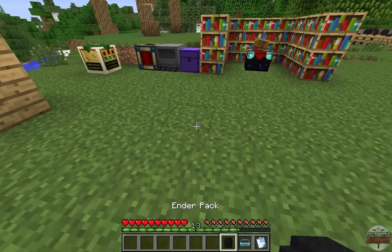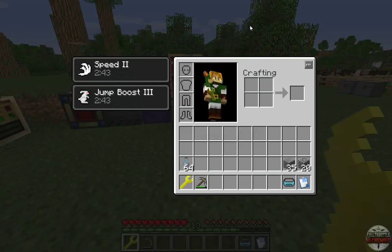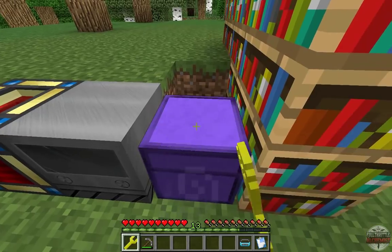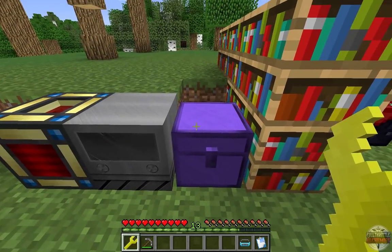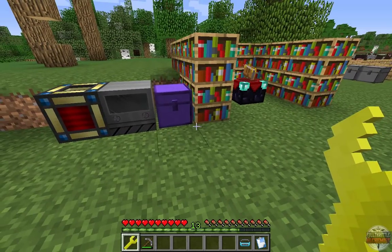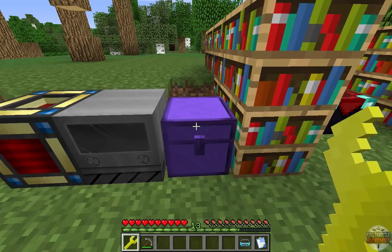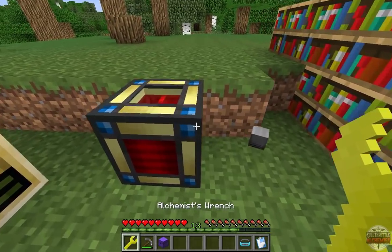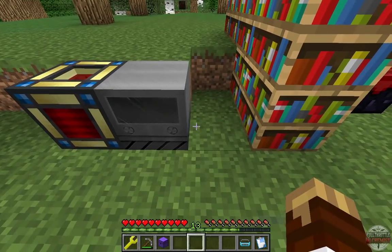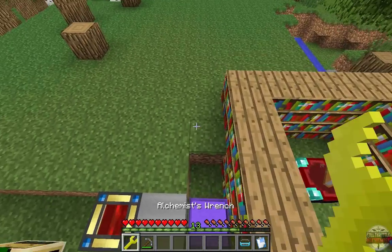The alchemist's wrench, formerly the force wrench, is a normal wrench that can rotate things. If you power it using the element consumer hotkey and feed it an element, you can sneak right-click to pick up almost any tile entity. Mod packs may configure a blacklist or strict whitelist, but that's up to them.